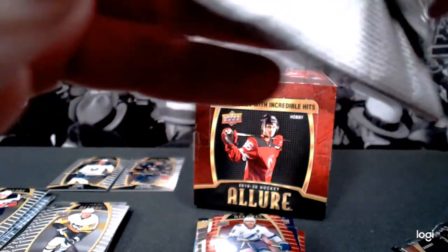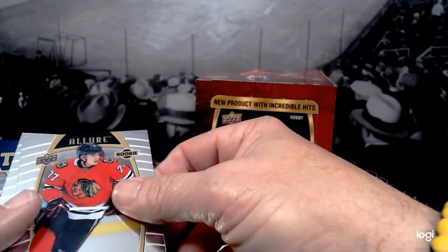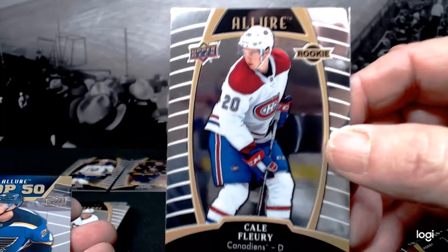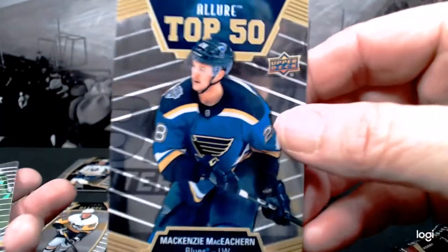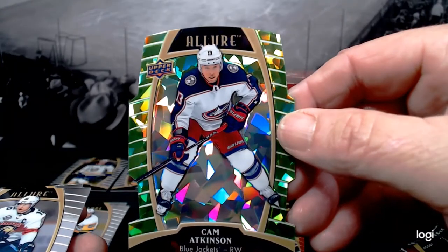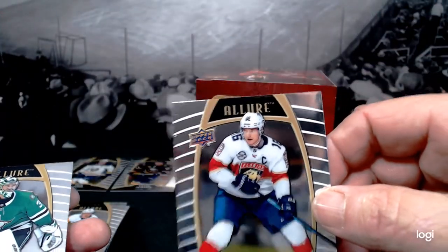I can honestly say in the videos I've watched I haven't seen anybody get huge hits, although I have seen some on eBay and a couple trading back and forth. Kirby Dach — another rookie. Kale Clague — another rookie. These guys are going to be something in the NHL, be nice to have those cards. MacKenzie MacEachern Top 50 — that looks like a cool one. Cam Atkinson with your Blue Jackets — three of 99, green quartz. That's very cool. Alexander Barkov and Ben Bishop.